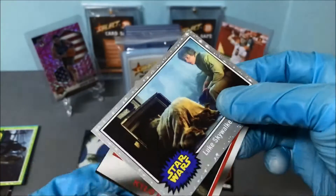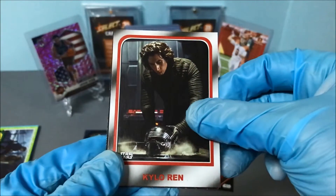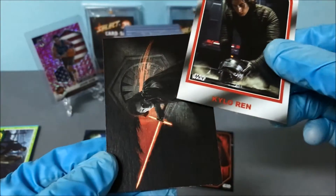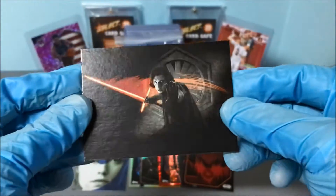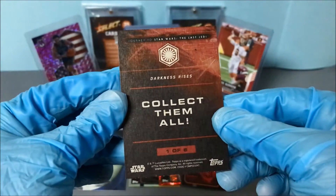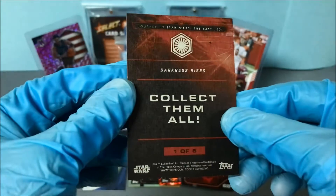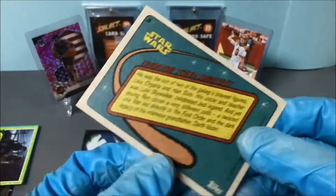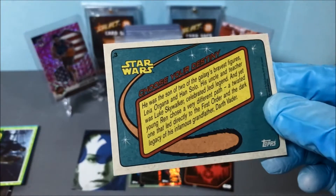We've got Kylo, and another Kylo - that's a nice looking card. Collect them all, Darkness Rises, one of six. Leave in the comments below what variant that is. That's a cool backing - it's definitely based off the original. Chewbacca just here.